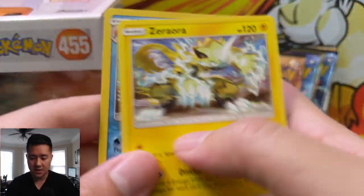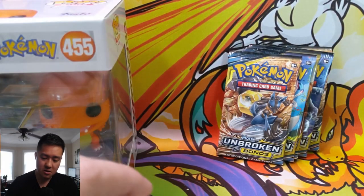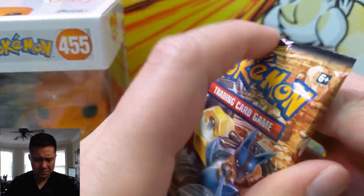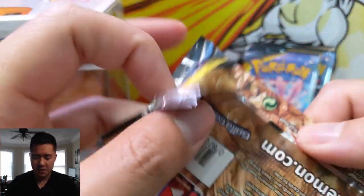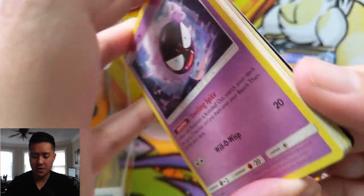We have a Kingler for the reverse and Zoroark - very nice! The Lost Thunder GX version is super useful right now with all the Pikachu Zekrom and Zapdos decks. It makes him very versatile - can swap in and out with a retreat cost of zero.